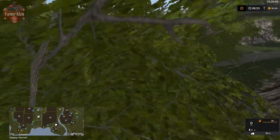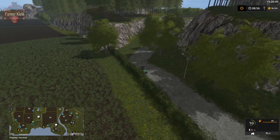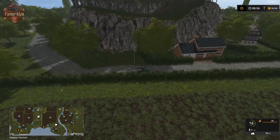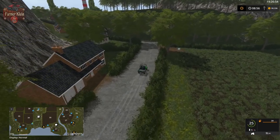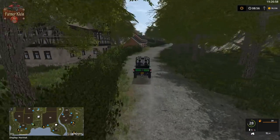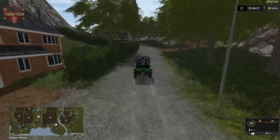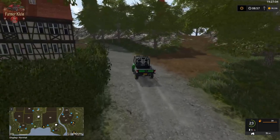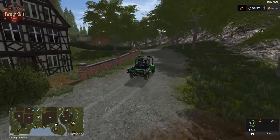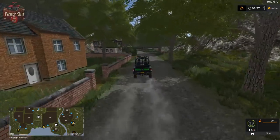Newbie Farm version 3 had a bunch of trees but it had actual arable fields — it did not have everything in grass. This road will take us to the next sell point. I can see what looks like a lighthouse.